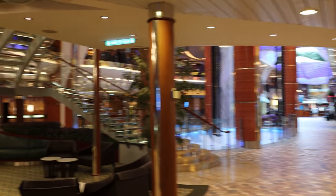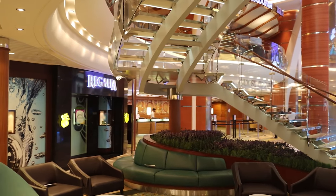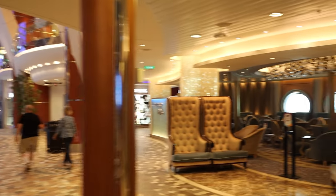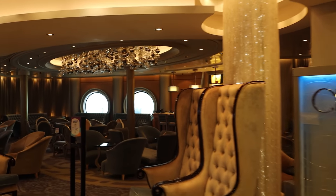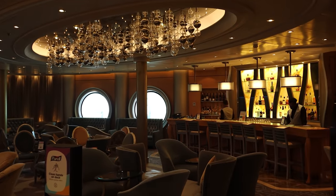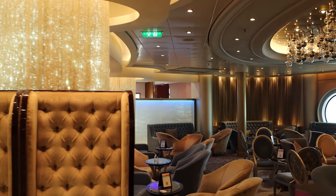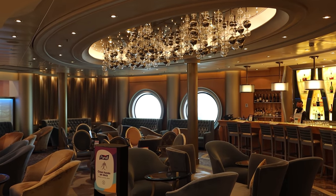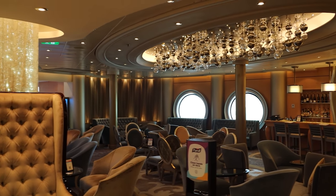Now we're walking into the Royal Promenade — the main center of the ship, with food venues, bars, and tons of shopping. The Royal Promenade is the heartbeat of the Oasis class ships. Right away you have a champagne and martini bar. On other Oasis class ships this is where the Bionic Bar is with robot bartenders, but here they still have a champagne bar. Something interesting: they've actually removed the traditional champagne menu and replaced it with a standard bar, so if you're looking for specialty champagne, just know this is essentially a standard bar.